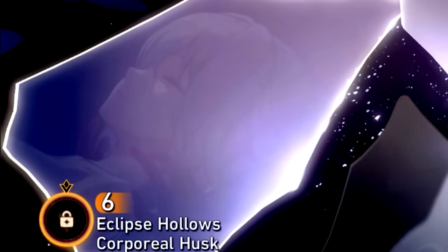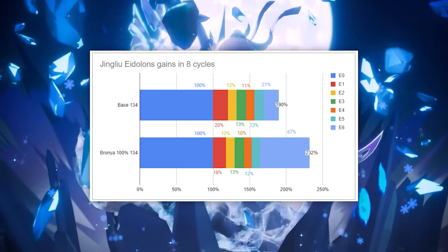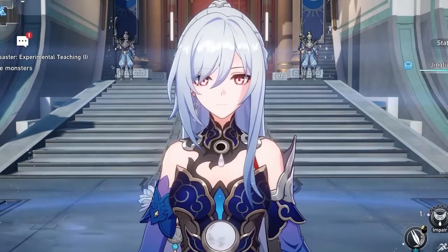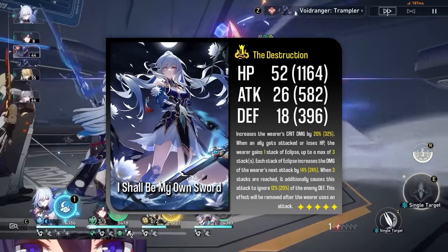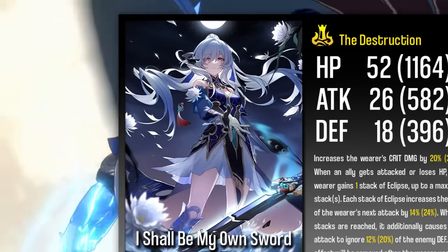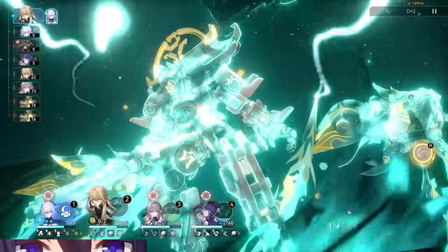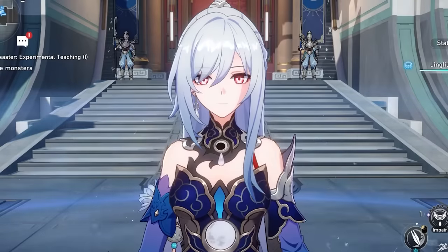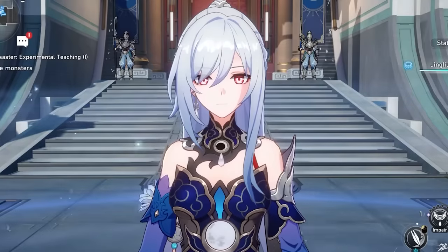Here's what you can expect to see in terms of damage gains from Eidolons. If you're unsure whether her light cone is worth getting over Eidolons, Jing Liu's light cone is more worth the pickup in my opinion — the damage gained compared to On the Fall of an Aeon is pretty decent, and you can use it on any destruction character. Your priority for Jing Liu should be Bronya, then light cone, then Eidolons. I've been sick with a sore throat for about two weeks so I'm going to cut the outro short — tell me who your favorite character in Star Rail is, don't forget to subscribe, and good luck on your Jing Liu pulls.